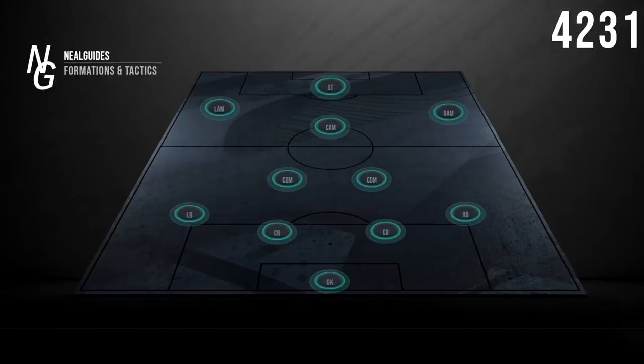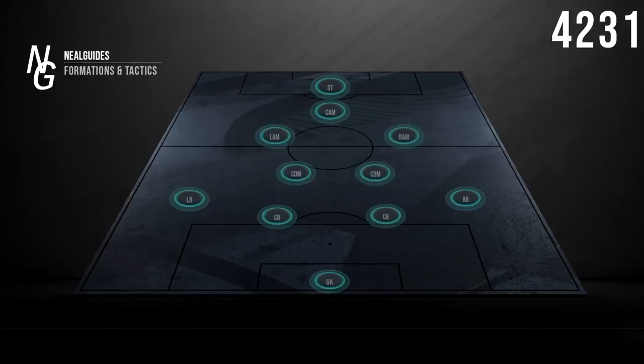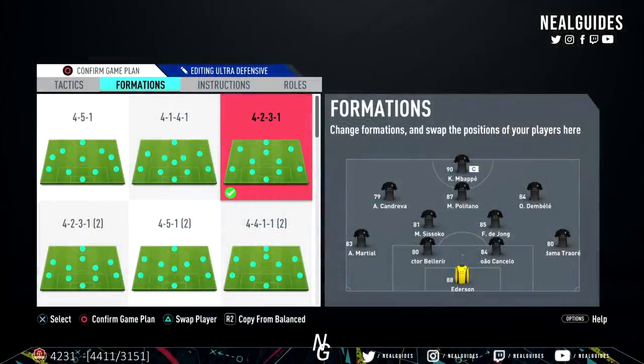So to summarise: you defend in a 4-2-3-1, very narrow and very compact. The transition to attack is basically a 4-4-1-1, good for build-up play, and then it becomes a 4-striker wide diamond formation. This is very effective as it is, but I've also created the optional tactic of converting into a 3-1-5-1.